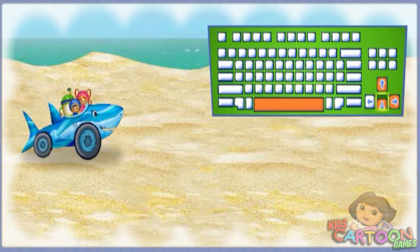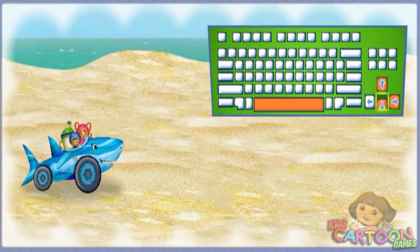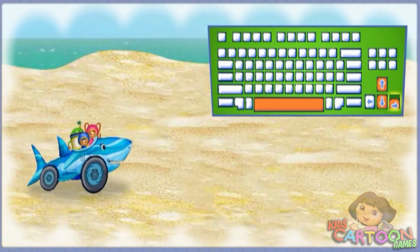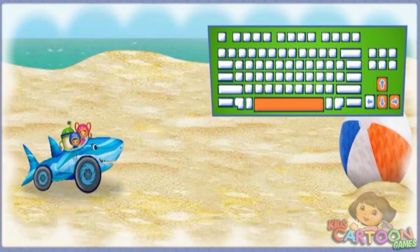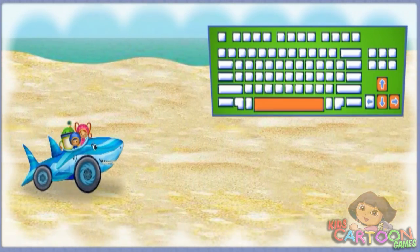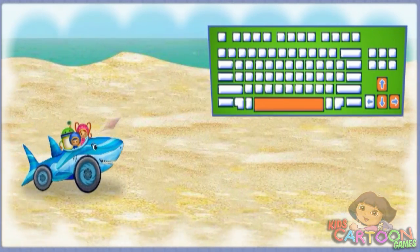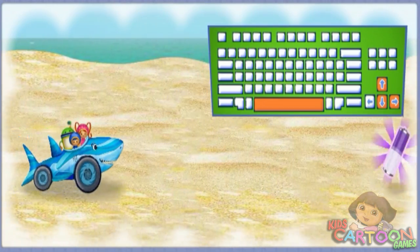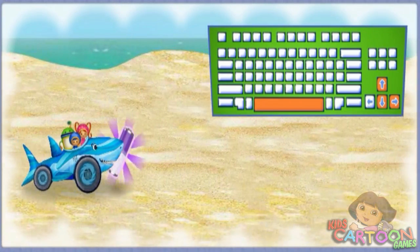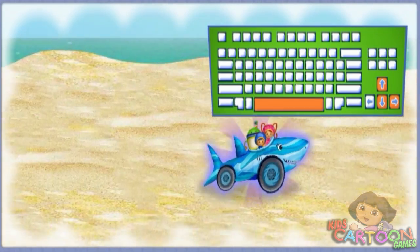Press the up and down arrow keys to move Sharkar up and down. Press the right arrow key to make Sharkar go faster. Press the space bar to jump over things in our way. Sharkar loves shells — let's collect as many shells as we can. And remember to collect batteries to give Sharkar boosts of energy. Let's race to that ferry!